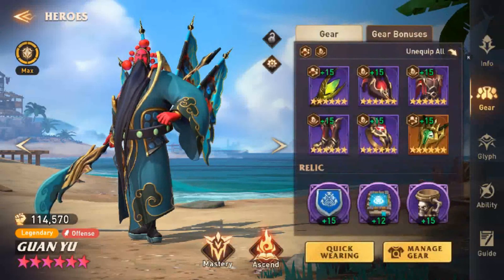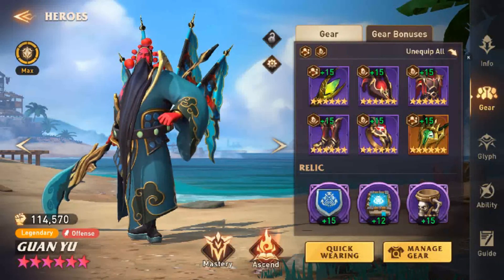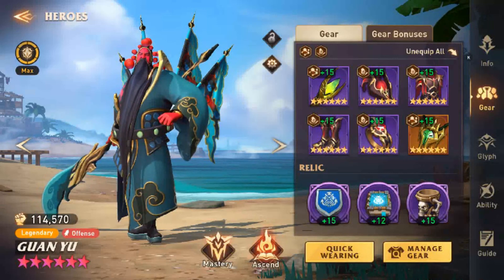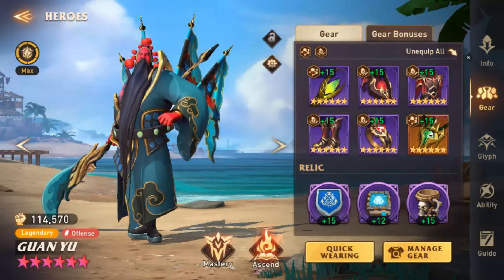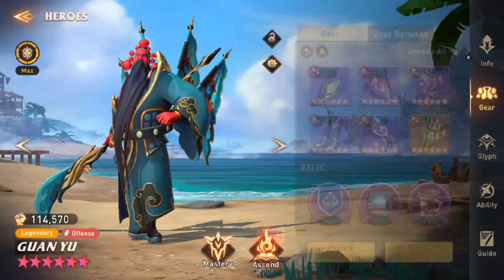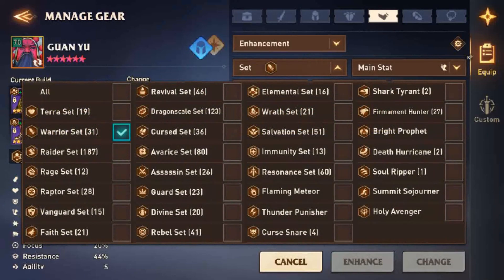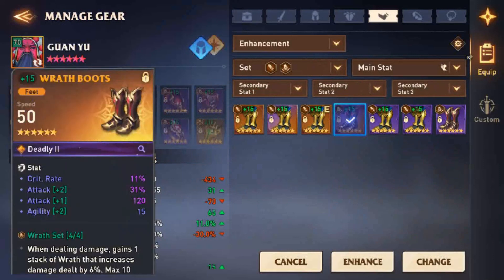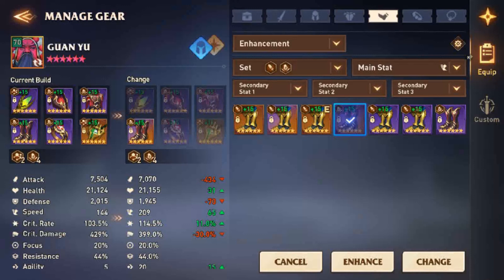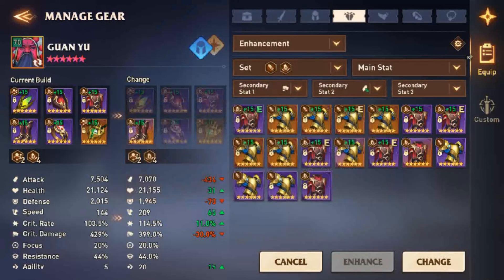I will show you the team, but sadly Guan Yu will be the main nuker in this team and even if you can replace the other teammates, you will probably not be able to replace Guan Yu too easily. My Guan Yu has that kind of gear. If I want to build him specifically for the Queen of Tides, I'm going to give him more speed. This is not perfect, but we will stay like this.